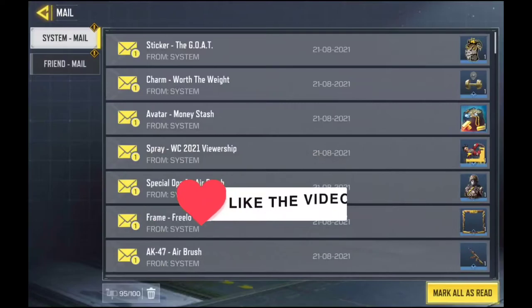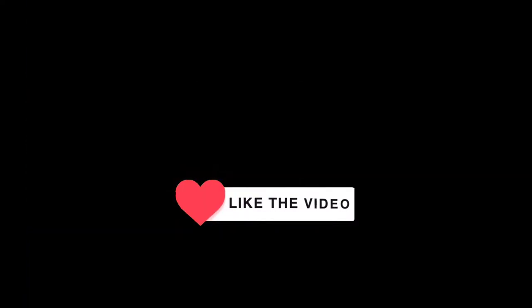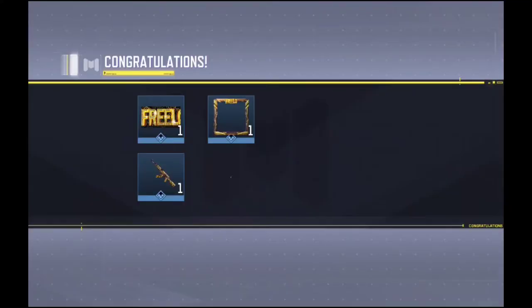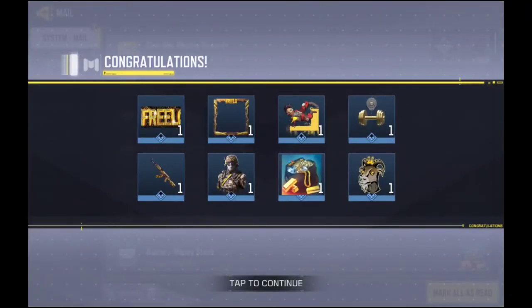Basically this is all that you will get for the current one. You do get a frame, a calling card, an AK-47 skin, a special airbrush, a spray, a logo, a sticker, and a charm.